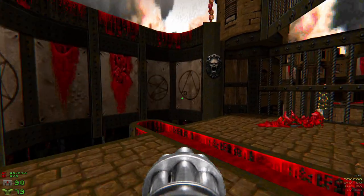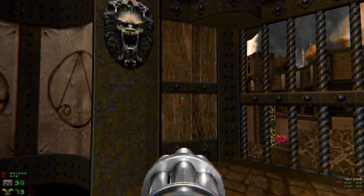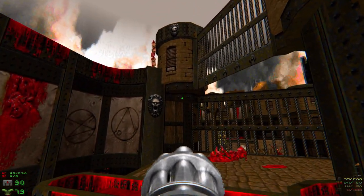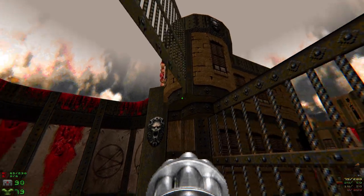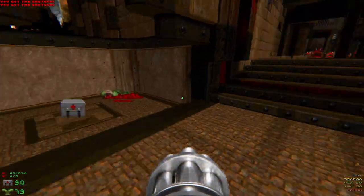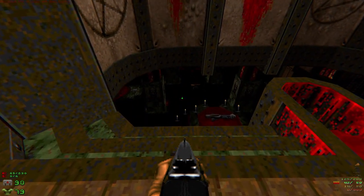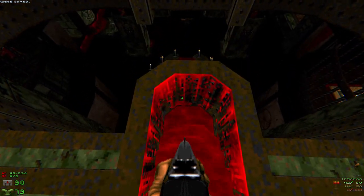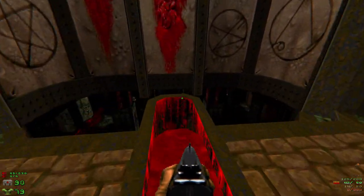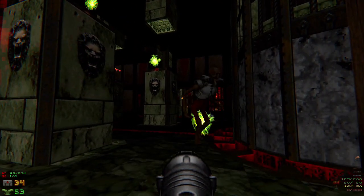Some nice curvy skin textures here. These aren't switches, of course - they're just decorative. All these little brick towers too. It looks so good! There's a rocket launcher and our good friend the super shotgun here. There's some night blood here - and there's two of them.